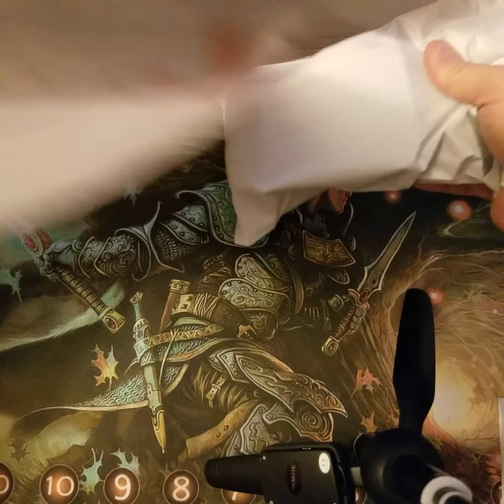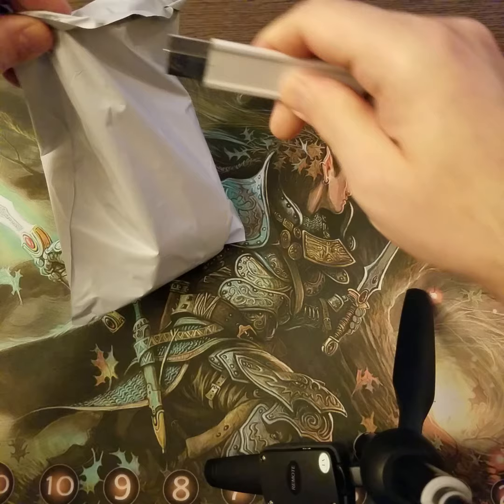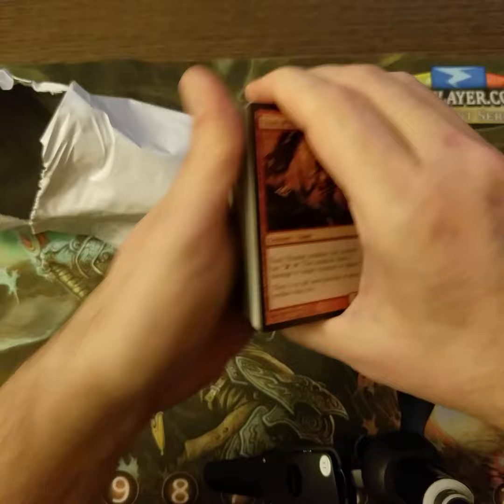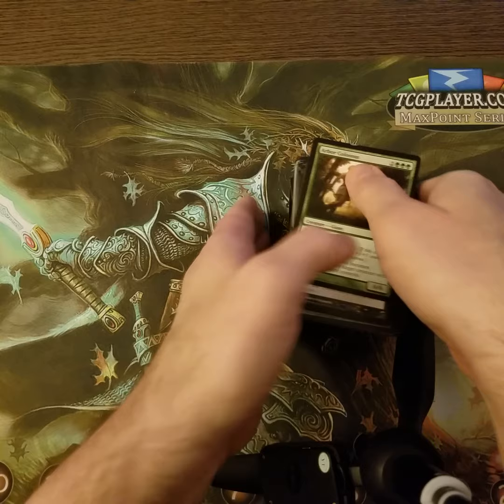Okay, nothing else in the package. Sealed them up in a separate package. Handy dandy box cutter — don't do this at home, kids. You're not allowed to use a box cutter until you're 18. Well, the packaging leaves something to be desired. They're all just kind of loose in there. That looks like it — no letter, no note, no nothing.